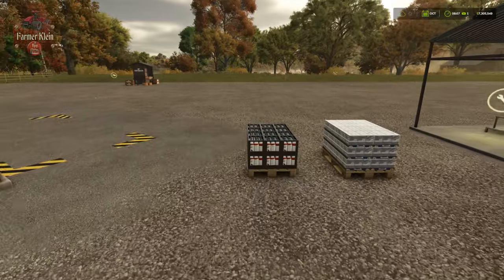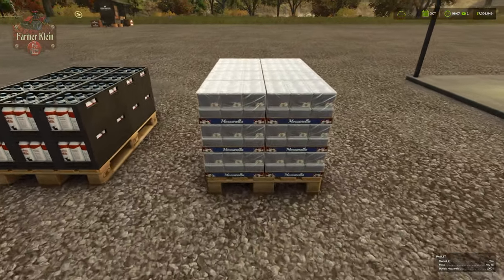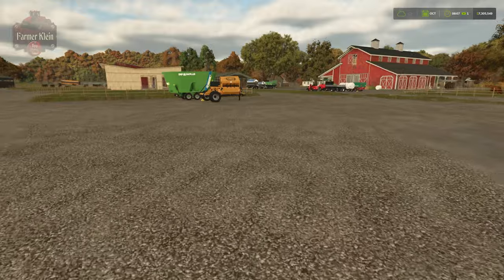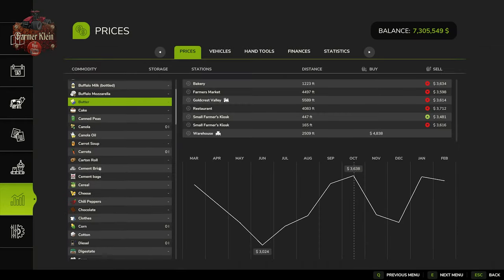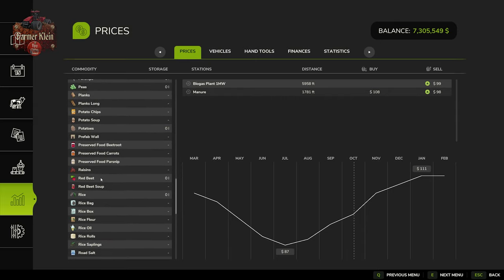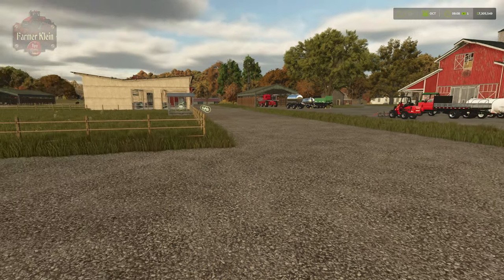As for our buffalo production outputs, we have a pallet of buffalo milk at 1,000 liters, and we'll also get a 1,000-liter pallet of buffalo mozzarella — that's what those look like. With respect to slurry and manure, we can actually take both and sell them at the BGA biogas plant. Manure is available for sale at the biogas plant for $99 per thousand liters on average, with a low of $87 and a high of $111. Slurry is similar — low of $87, high average of $111. Or, as mentioned, we could apply both products to our fields.